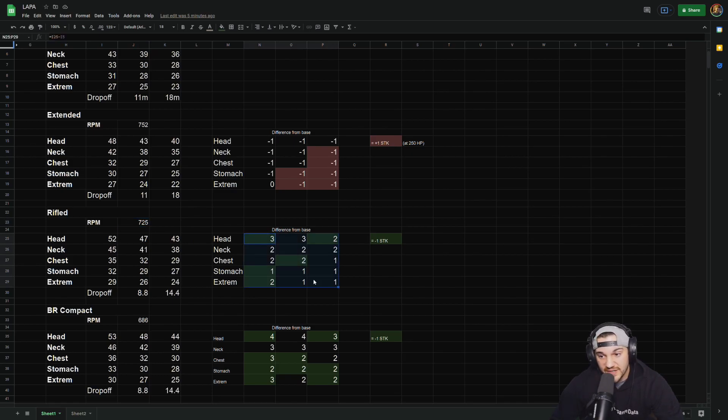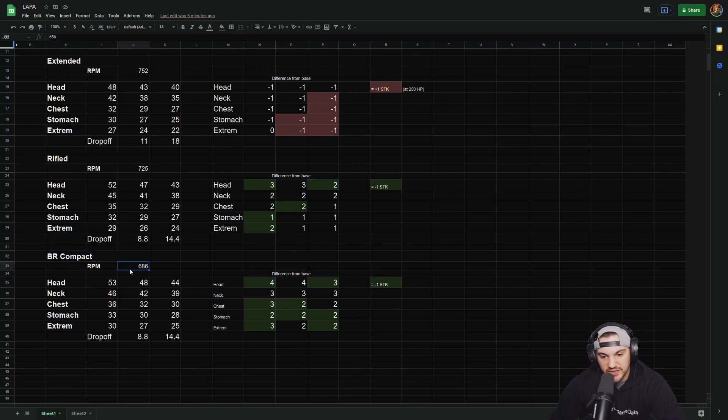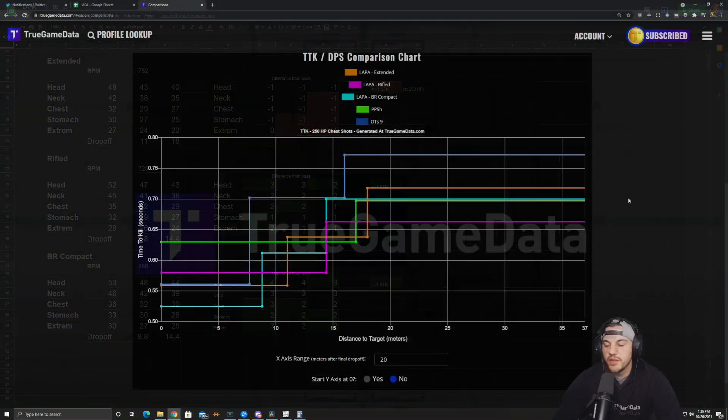The rifled barrel increases your RPM by about 3% and it actually hits harder too, so all the damage values are higher — you shoot faster and hit harder, which is great. I highlighted in green the shot locations that reduce shots-to-kill: head, stomach, extremities in the first damage range, chest in the second, and head in the third. The BR compact is the last barrel — it actually reduces your RPM a little bit but increases your damage even more than the rifled barrel, so a lot of different shot locations show a reduction in shots-to-kill. We're just going to look at the advanced TTK calculator.